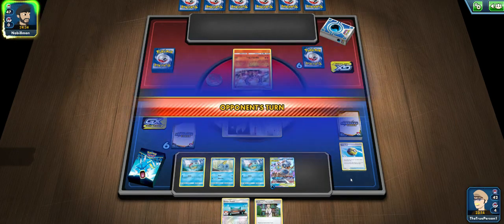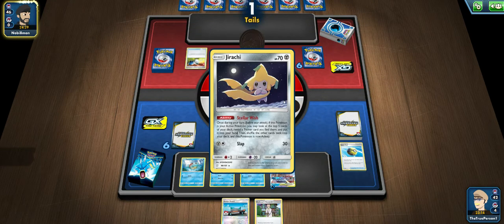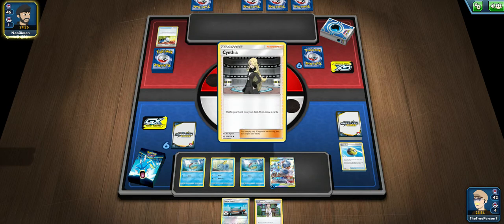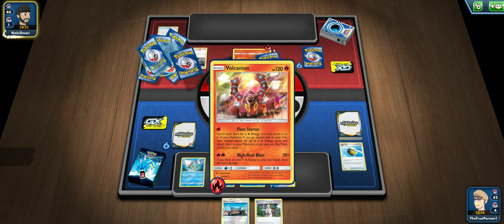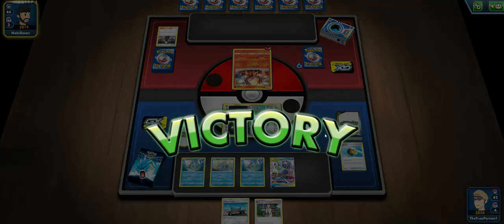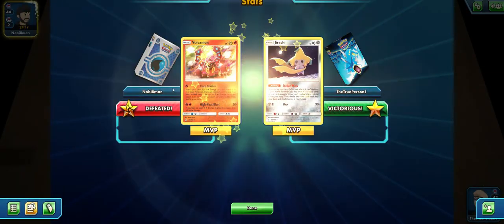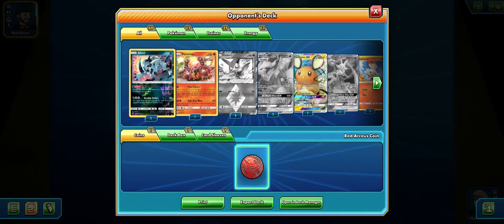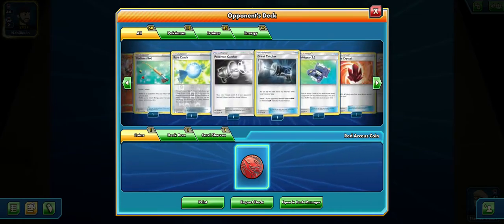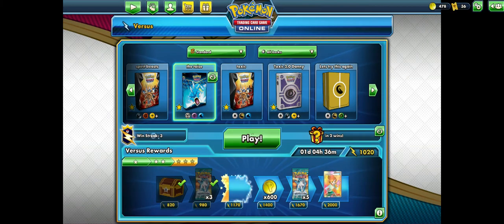We'll just pass over to our opponent and see what they have going for them. There's a Catcher — it's Tails, fortunately. There's just the attachment and a Cynthia. So this might not be Green's Zard because they play Cynthia, but I'm not entirely sure. And there's the concession from our opponent. Not the best showing for this deck, but a pretty good turn 1. This is a really weird list — not complaining about the win. Let's just get into another match.